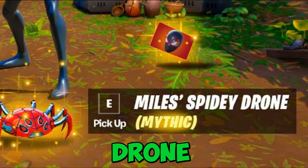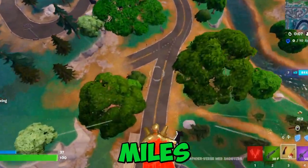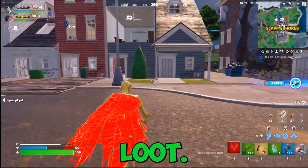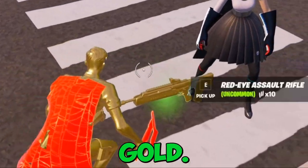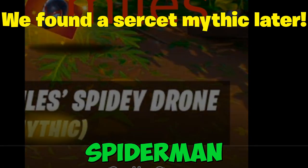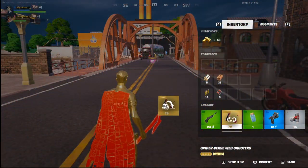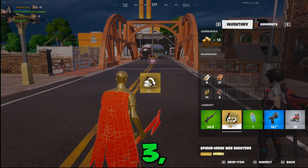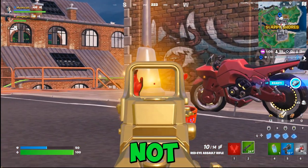We're busting every single Miles Morales myth in this video. First myth: since spiders can turn anything to gold, can we drop the Spider-Man web shooters and make them gold? Testing this out right now — all I gotta do is drop it, and apparently it turns gold. Three, two, one — come on — no, it is not gold. Myth is busted.